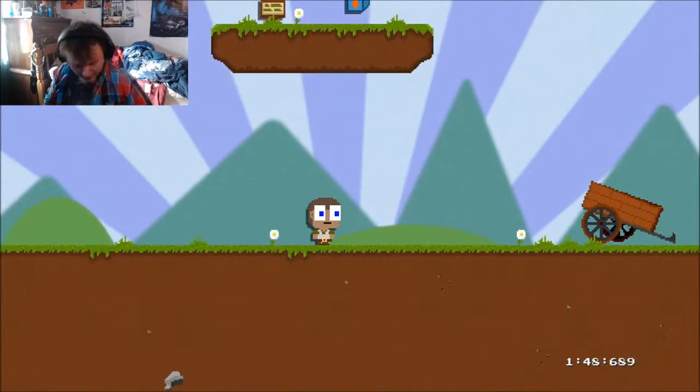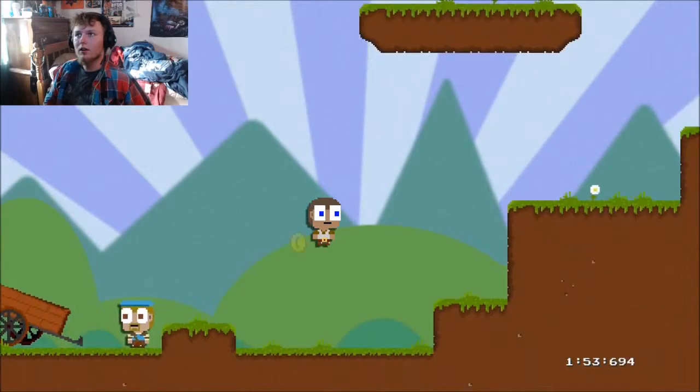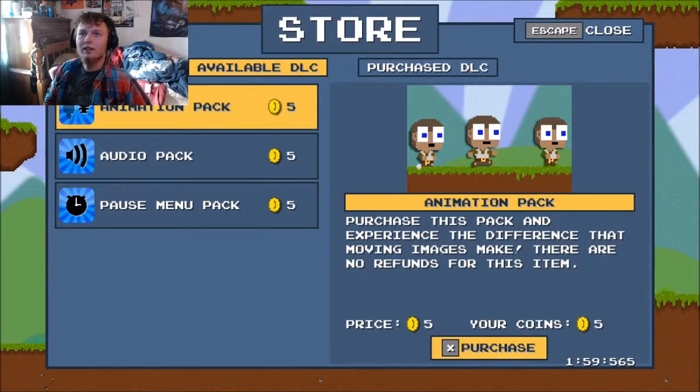Can I jump? Z is to jump. Nice. Oh God, no. I need to get the jams pumping. I need to get the blood flowing and the jams pumping!